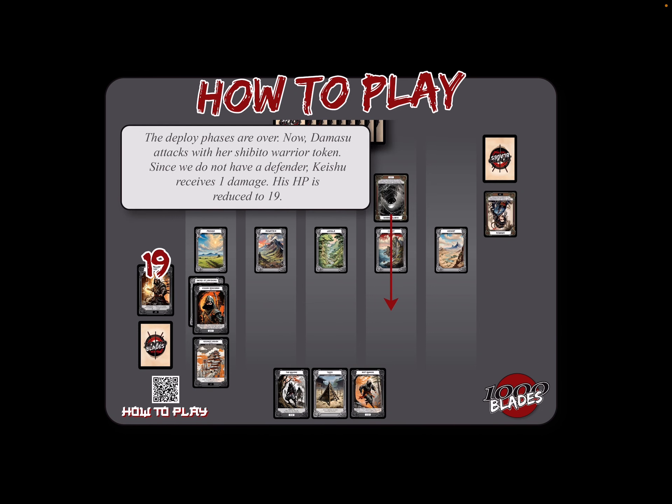The deploy phases are over. Now it's Damasu's turn to attack. She's going to swing with the Shibito warrior token, and unfortunately we don't have anyone to defend, so Keishu takes one point of damage, putting his HP down to 19.